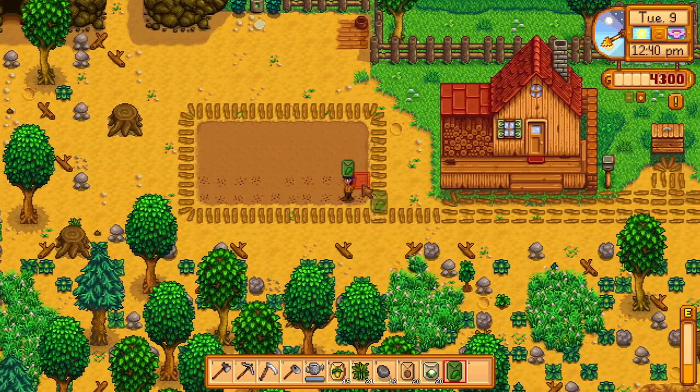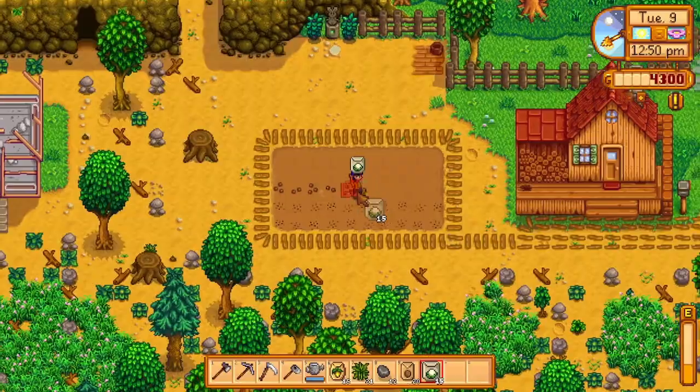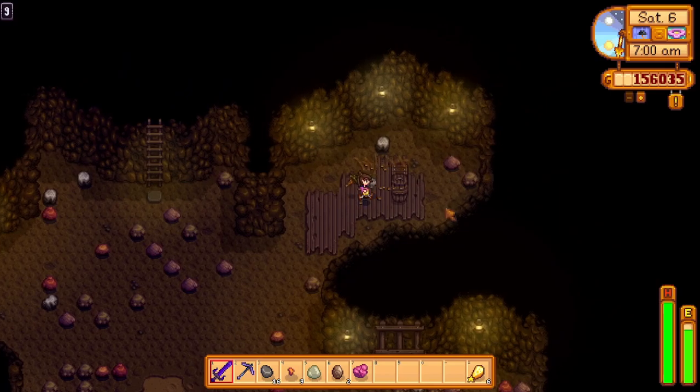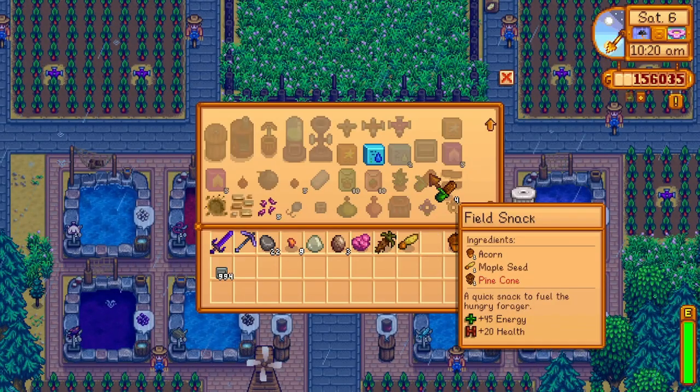The number of crops on your farm depends on how much time you want to spend taking care of them. Without sprinklers, especially early game, aim for around 50 to 100 crops, and be sure to have food in your inventory to replenish your energy. Cave carrots are really easy to find in the mines and are highly suggested, as well as making field snacks since they're really easy to make.